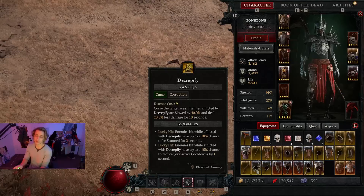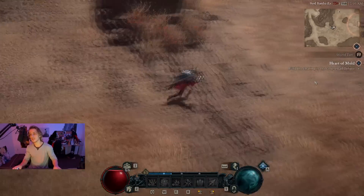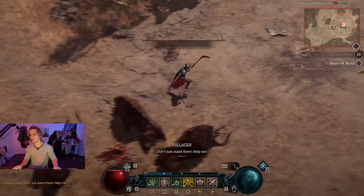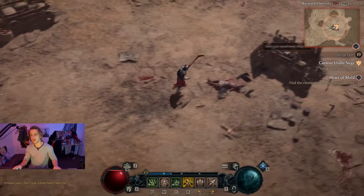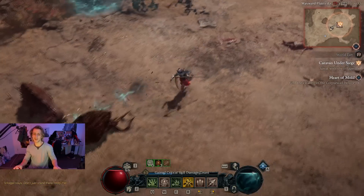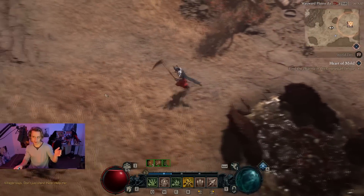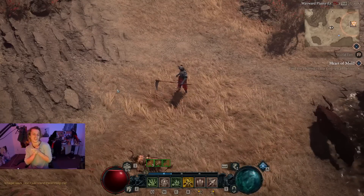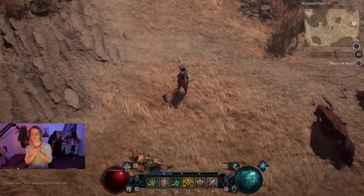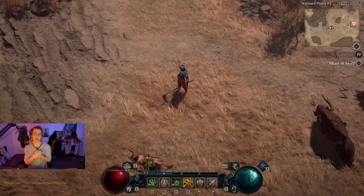We run around, Decrepify, slow things, Corpse Tendrils — and you can see the gameplay is decent and kind of satisfying. Pretty nice build overall — should go the distance and get us to much higher tiers. I only just started world tier 4 and it's been decent. It's still in need of plenty of upgrades, but the damage is going to keep going, and from what I hear it goes pretty damn high.